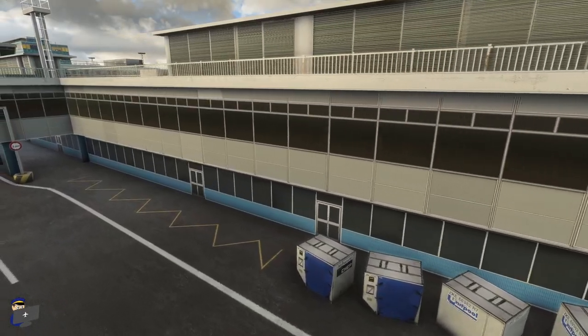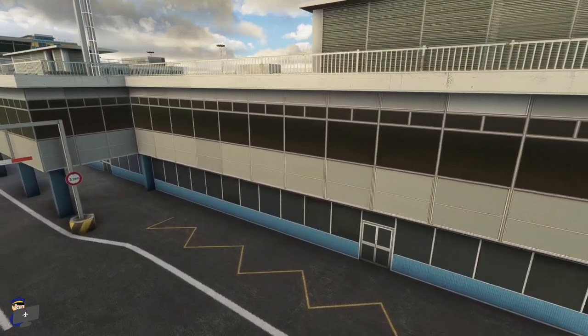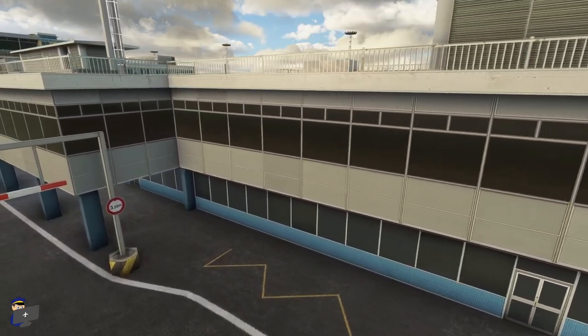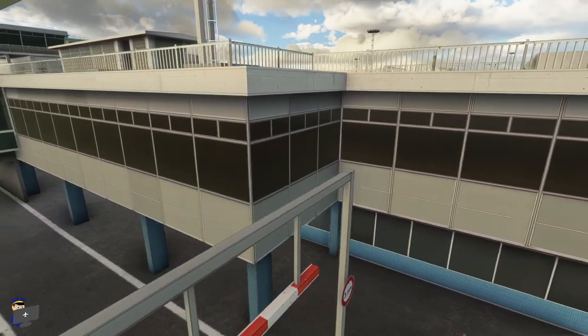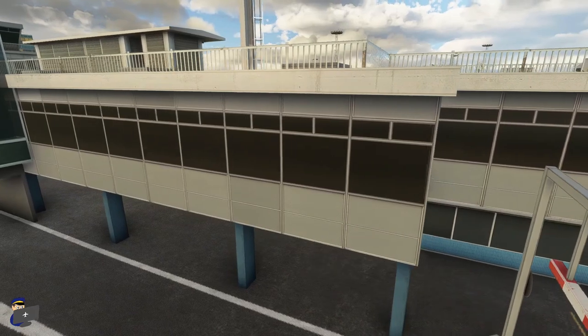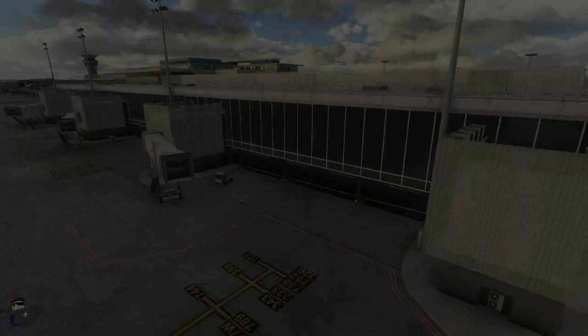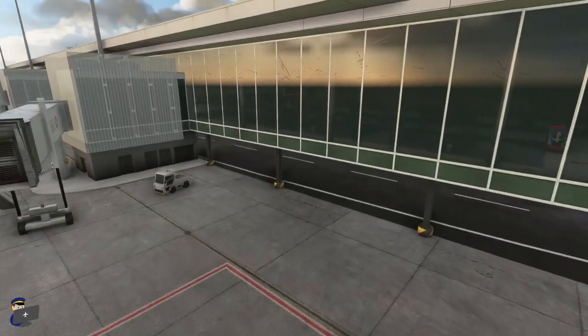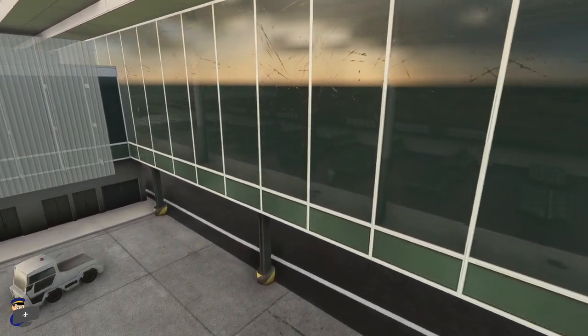Moving along Orly 4 to the west, you'll notice that we have a mixture of transparent glass and flat textures used. And I have to say, the flat textures are pretty impressive. We have a good amount of weathering. The windows look good - they are nice and reflective. And overall, it's a pretty convincing airport environment. This is the main part of Orly 4, and you'll notice that here we have some scratches on the windows. And they look pretty good, in my opinion.